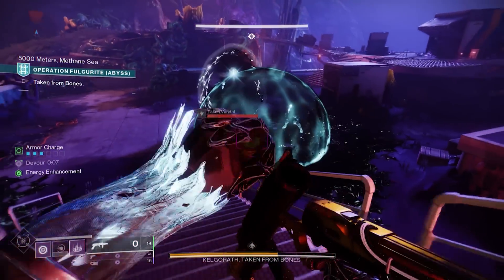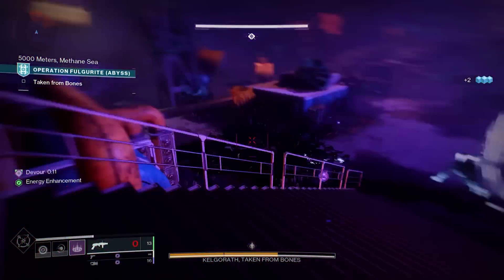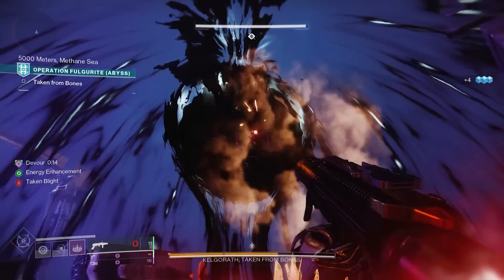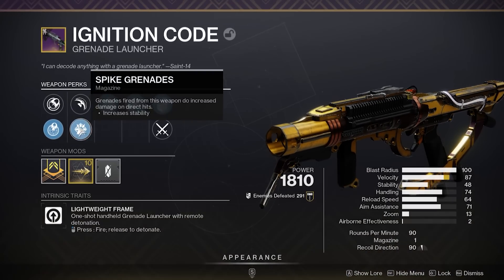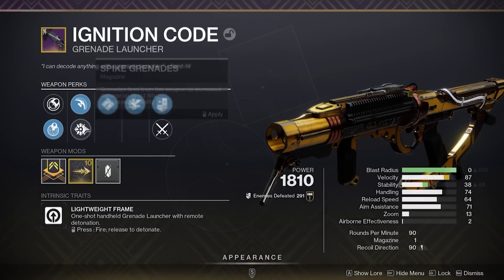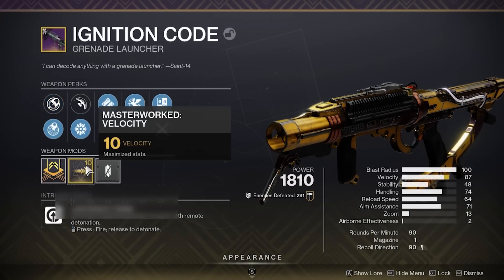Ignition Code can drop with either disorienting rounds or spike grenades, which increases impact damage and pairs up wonderfully with the left and right column perks. While spike grenades serve as a great option for boss damage, disorienting grenades can prove to be a great asset in both PvE and PvP to create a nice 1-2 combo between Ignition Code and your primary weapon.